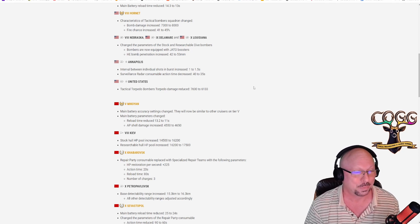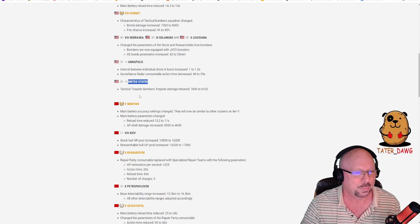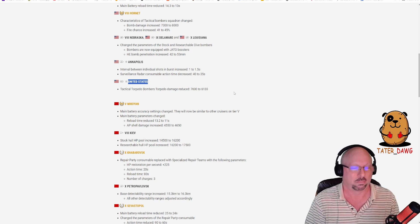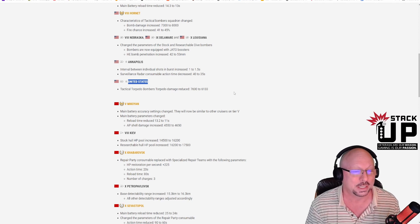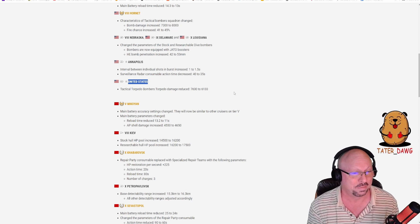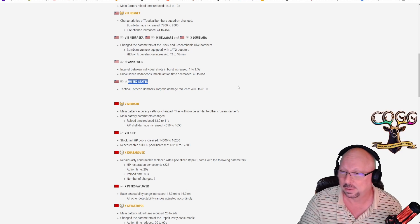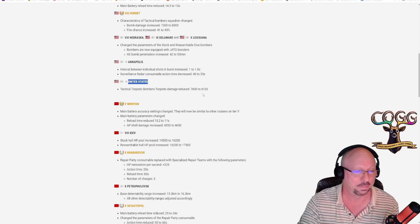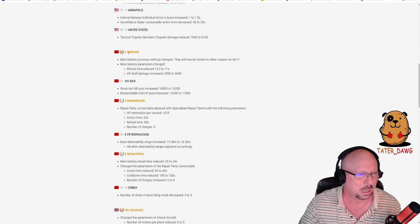United States super carrier: tactical torpedo bombers torpedo damage reduced from 7,600 to 6,133 — that's nearly a 1,500 reduction, right at 20 percent. That's freaking impressive.